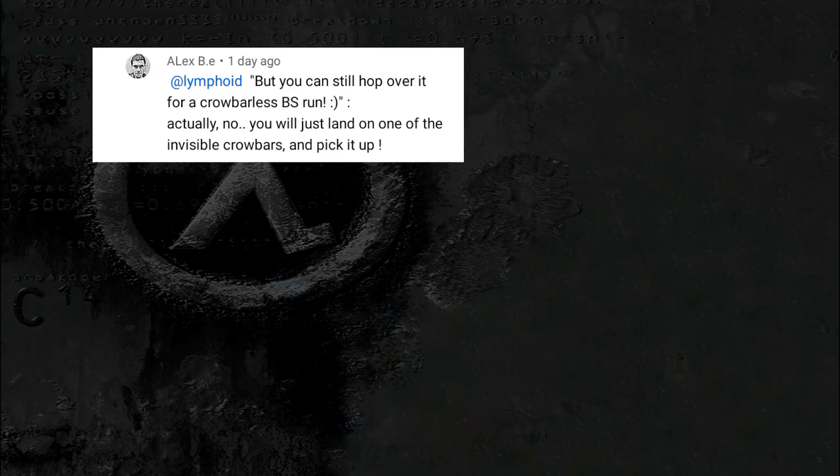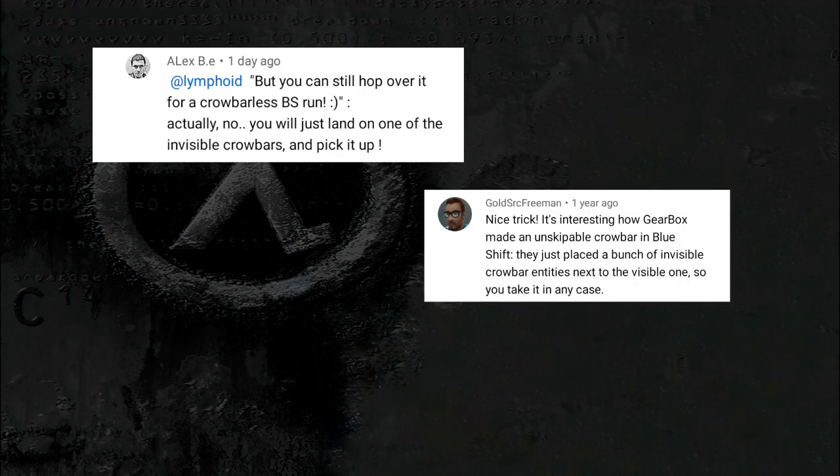Actually no, you'll just land on one of the invisible crowbars and pick it up. It's interesting how Gearbox made an unskippable crowbar in Blue Shift — they just placed a bunch of invisible crowbar entities next to the visible one, so you take it in any case.